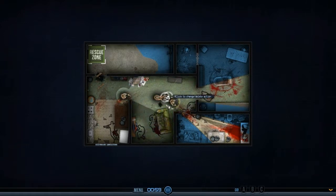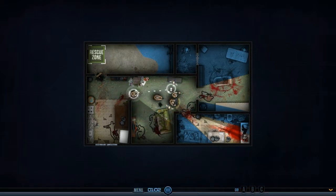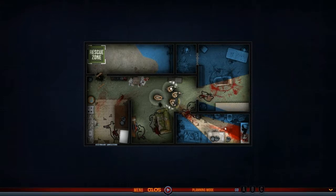This is where we could kind of have a plan set. I have stinger grenades on these guys. Let's move him up here and then we'll set a plan. I think this room's safe. When I say alpha, he's going to move in.